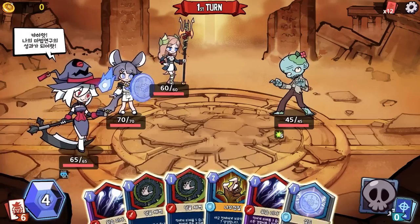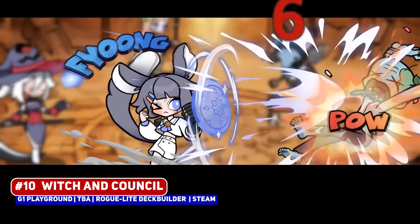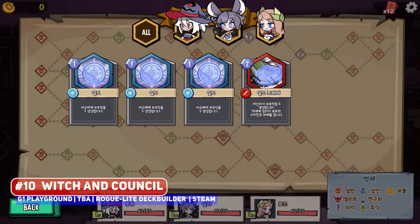Hello, Unique Game Fan. Since we last took a look, there have been a number of promising roguelites that reared their heads, beginning with Witch and Council — an adorable looking deck builder where you command a coven of witches as they battle enemies, coming from a Korean developer where I really love the art and animation.